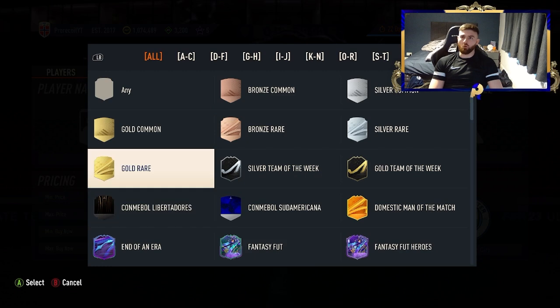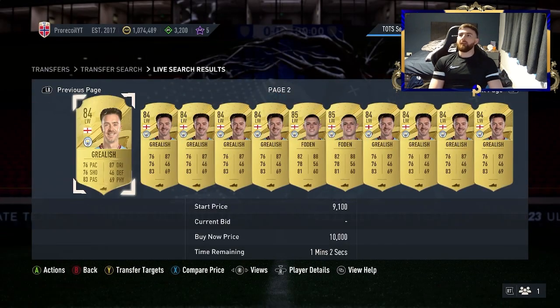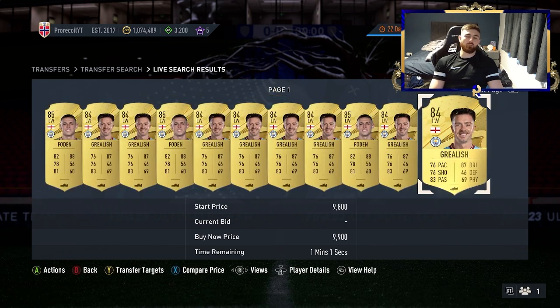A nice one that's going to be really good right now because of how low the value of the lower end of the market has gone is Forward, Gold Rare, Man City. You're looking at Grealish and also Foden, and both of them are going to come up a ton, which makes it really easy.